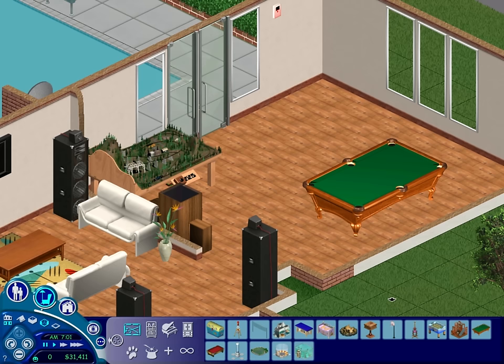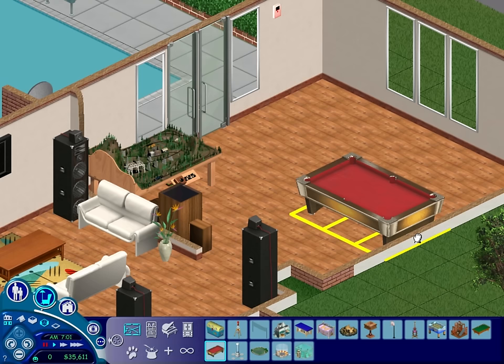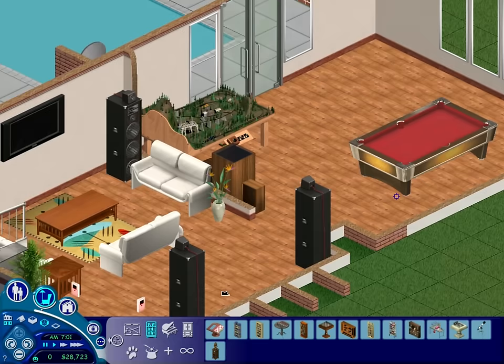We should probably get that pool table — it's just better, it's more money so let's spend it. 6,000 as opposed to 4,000 — of course we'll get that. We'll get some books in the living room actually — that's a good idea. Trying to see where we have some spare walls here. There and there, maybe.